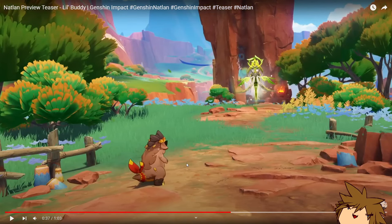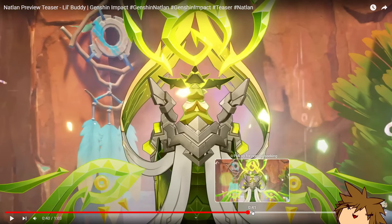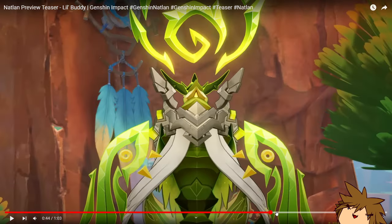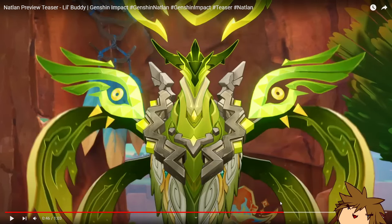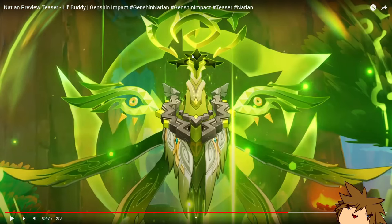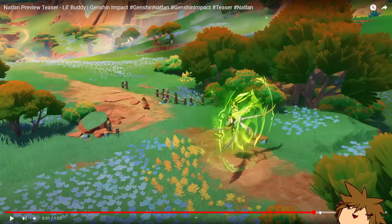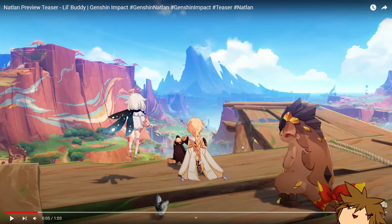We see little bro go into the ground, which I think is his power. I'm not sure if we get to use that power ourselves. Then we see this enemy - at first I thought it was just a normal enemy, but I think this might be like a dendro Abyss Mage. It could be some sort of dendro flying thing, but it looks like an Abyss Mage because of the weird stones on them.